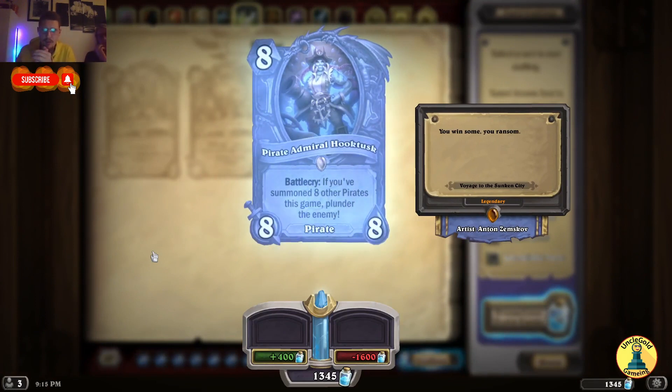The new legendary: Pirate Admiral Tusk — if you've summoned 8 other pirates this game, plunder the enemy. It probably steals a card or takes the Dredge cards away. We'll have to see how this works — this sounds interesting.